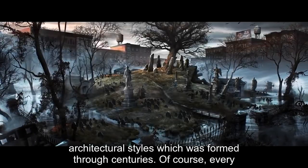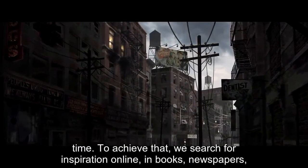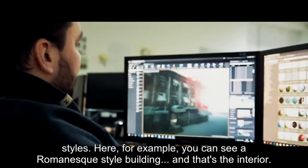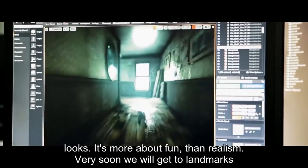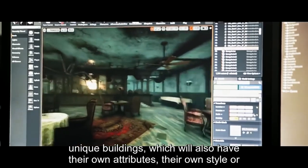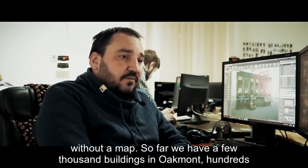Oakmont is a mix of different architectural styles formed through centuries. Every building needs to look like something from its respective period of time. To achieve that, we search for inspiration online, in books, newspapers, movies — everywhere we can really. We work with a lot of different architectural styles. Here, for example, you can see a Romanesque style building, and this is the interior. I'm still tweaking it and want to mix it with a Renaissance style and see how it looks — it's more about fun than realism. Very soon we will get to landmarks and unique buildings, which will also have their own attributes, style, and height. We want to use them to help people find their way in Oakmont without a map.